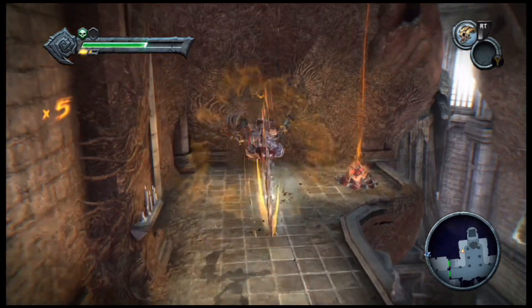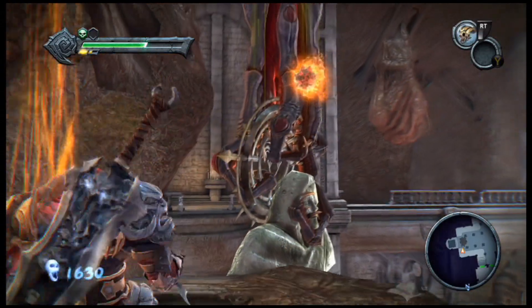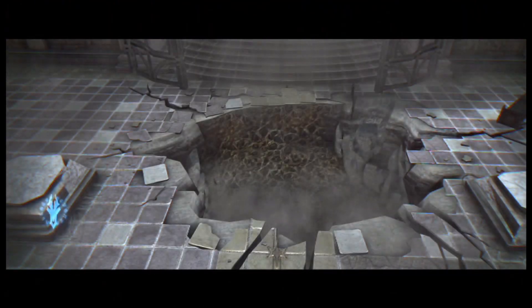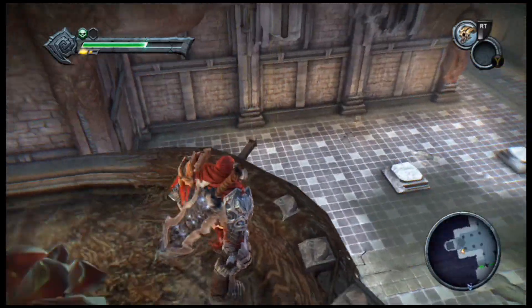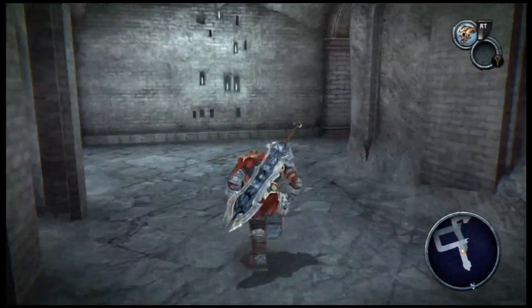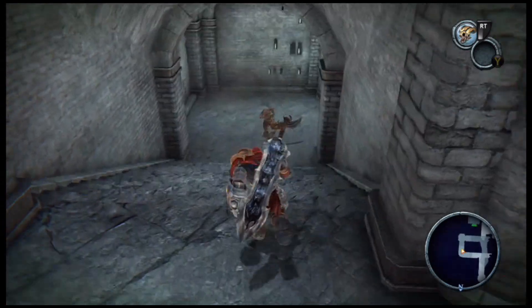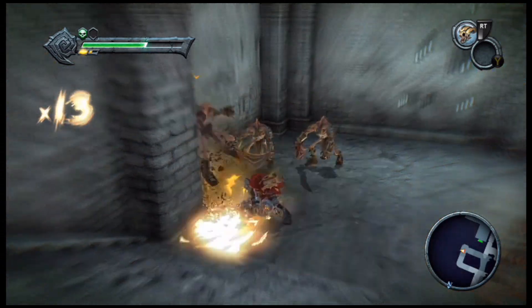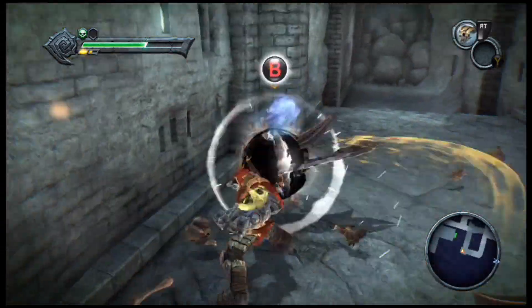What we need to do is hurt this guy so he'll drop this big statue, which will conveniently bust through that floor so we can drop down and revisit this lower section. I like to punch the ground when I land — because I'm War. It's what War does, he punches the ground when he lands.